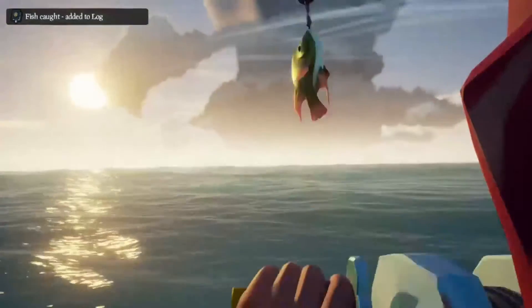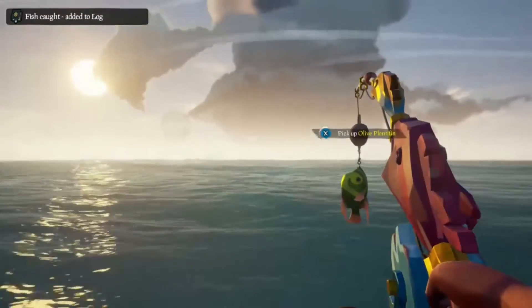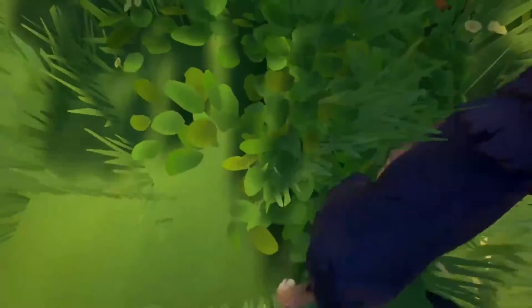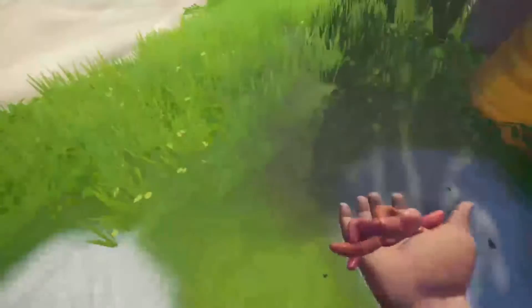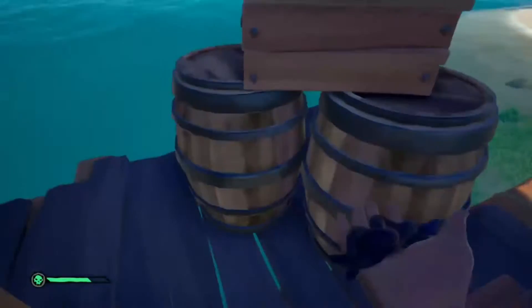So let's start with Plenty Fins. These guys can be found anywhere on the Shores of Plenty and are caught using Earthworms as bait. Earthworms can be dug up at any grassy area and they can also be found in barrels, so make sure to stock up at your starting outpost.